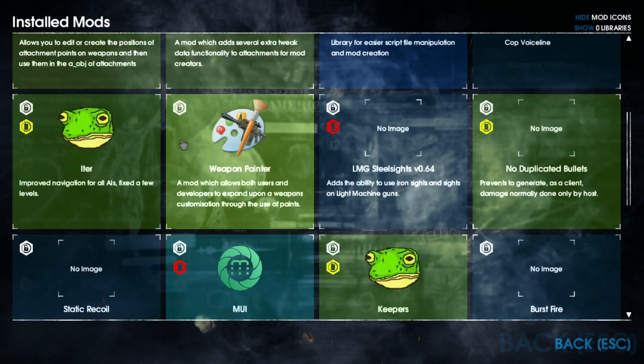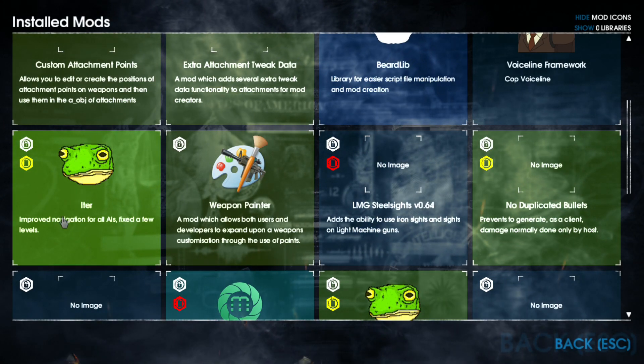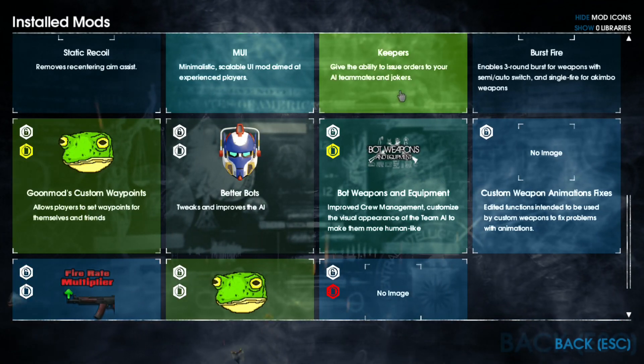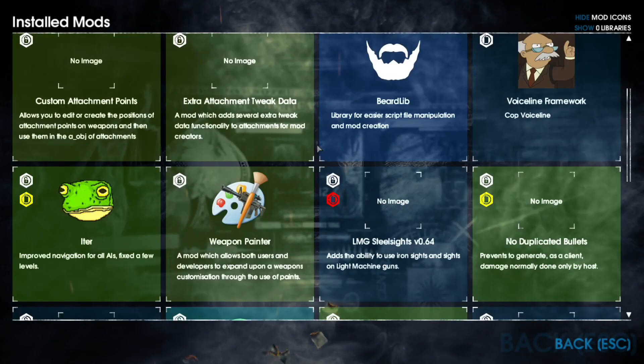I have a whole lot of custom weapons so that's where a lot of these mods come from. Beer lib — need that for mods. Voice flying framework — I honestly don't even know what this is. ITER just improves navigation for AIs. I have that along with better bots and keepers — all bot-type mods.